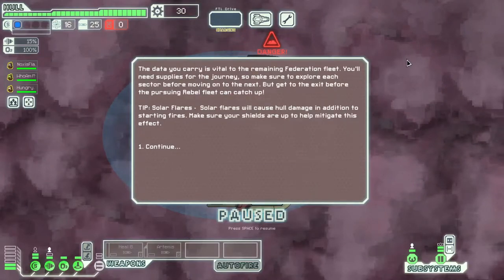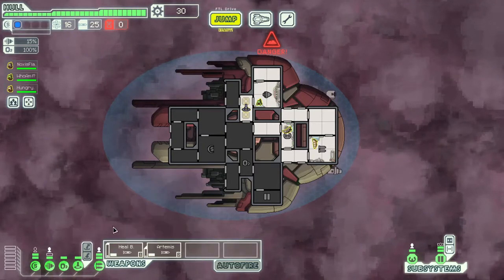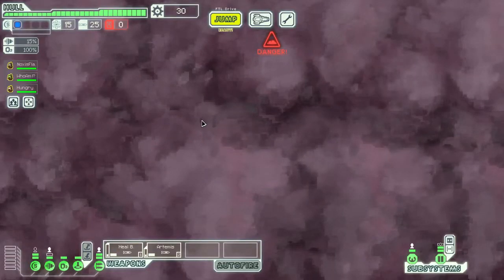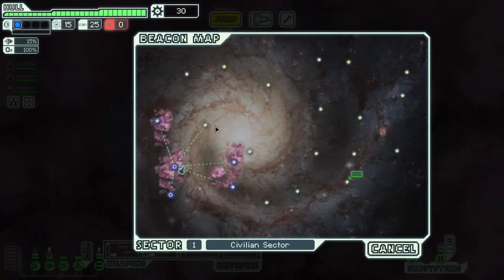Before we get started, don't forget to like the video and subscribe to see more FTL. I'm playing through every single layout of every single ship. And then when I've done that, I intend to get the Multiverse community created mod. The data you carry is vital to the remaining Federation fleet — explore each sector before moving on. But get to the exit before the pursuing rebels can catch up. Weapons are up. Our crew is super small, which is super not cool.